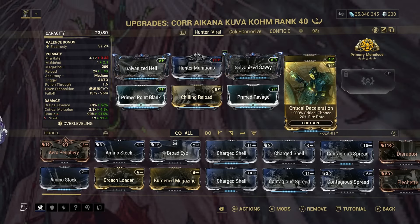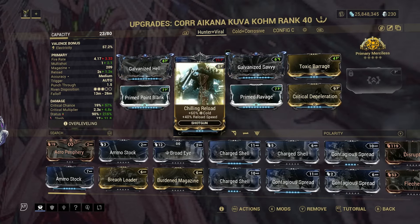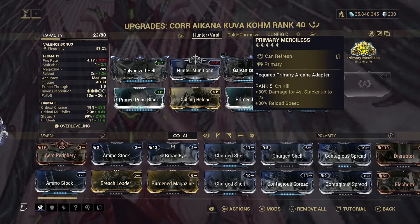We also have Critical Deacceleration for a 200% critical chance and a negative 20% fire rate. We are also using Primed Ravage for the 110% critical damage. Next up is Chilling Reload for the 60% cold and 40% reload speed. The last mod we are using is Primed Point Blank for the 165% flat damage. When it comes to the arcane I chose R5 Primary Merciless.